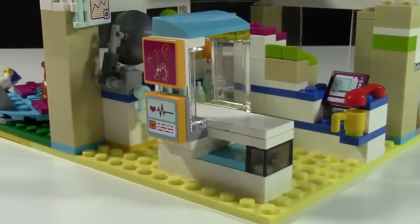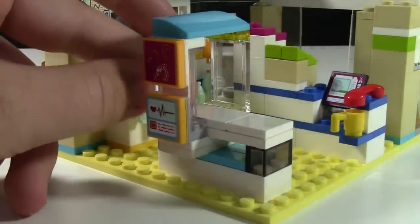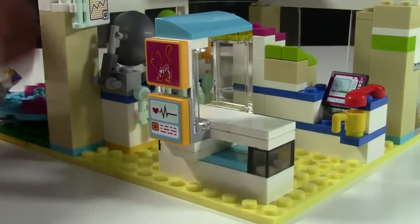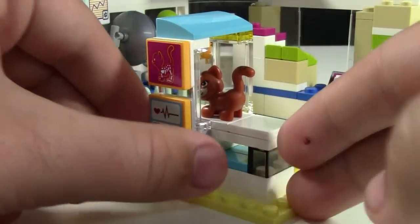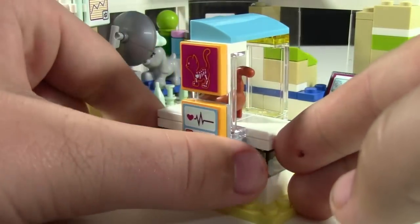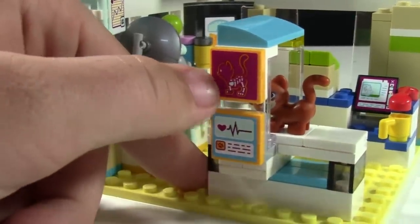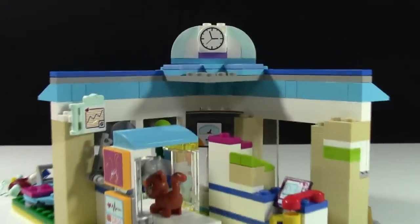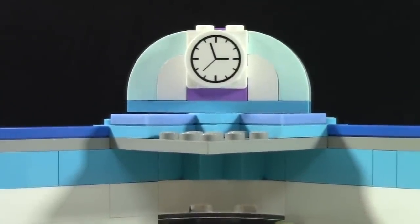The last feature of this vet's office is the x-ray machine — a really cool one from the original set that I modified a little bit. As you can see it slides all around, so you place an animal on it and have your minifigure pull the machine over. This machine is designed for the cat since it's got the cat on there, and it also has a bunch of records. There's also a little clock here to let the vet know what time it is — getting close to that 1600 hours.